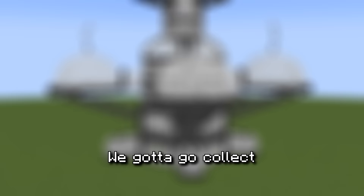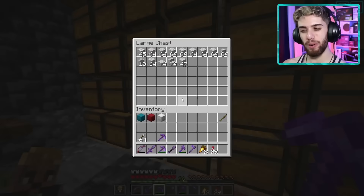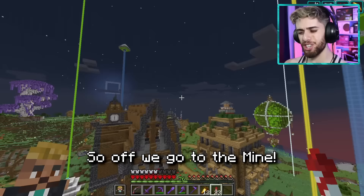On we go to phase two. We gotta go collect all the blocks for the space station — specifically, a lot of diorite and white glass. Please tell me I have a little bit of diorite. Not bad, but I need at least four shulker boxes full of diorite. So off we go to the mine.